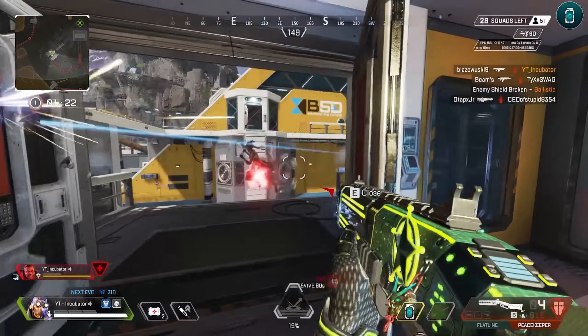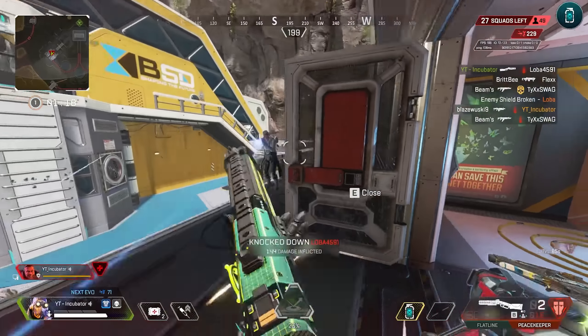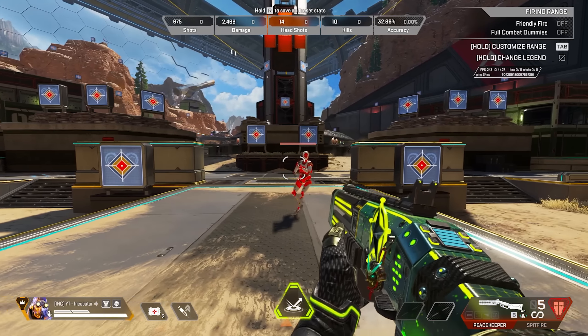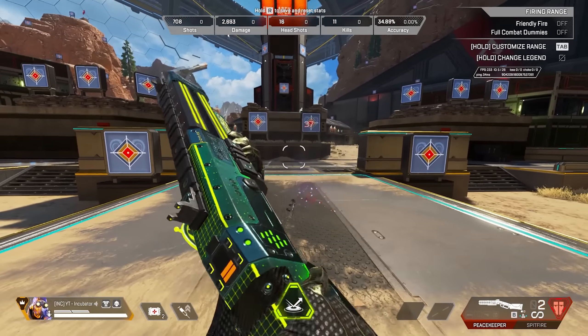Of course, this doesn't always work. Sometimes your opponent will strafe in the opposite direction right as you shoot, and you'll miss. Which leads me to my next tip: try to predict your opponent. When you're in a strafing battle where both you and your enemy are just going back and forth, let the enemy do the work for you. Predict where they're going and let them line up into your crosshair.